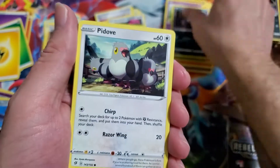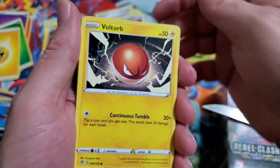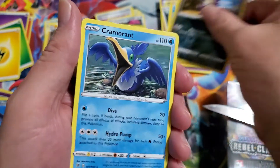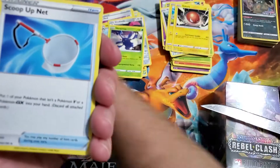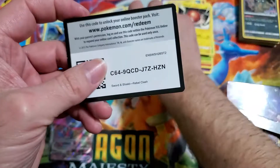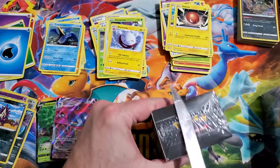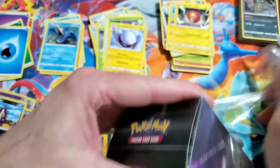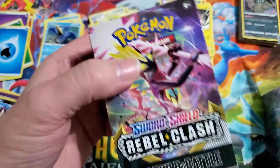We should have gotten a rainbow rare or something. Bolt Orb, reverse Stunky, and nothing — a Cramorant. That was a shit box, I'm not gonna mince words. We did get Electrode though. The only thing I got out of it was a new promo I didn't already have — yay. So I get a win in that column.